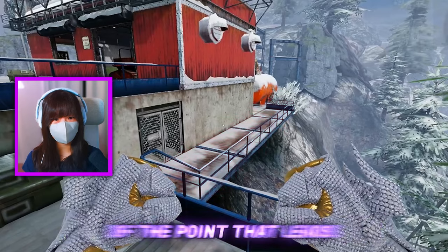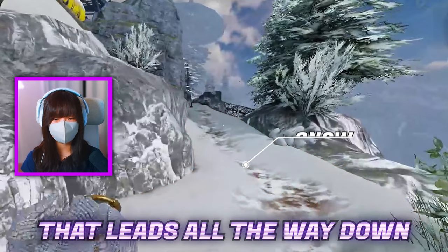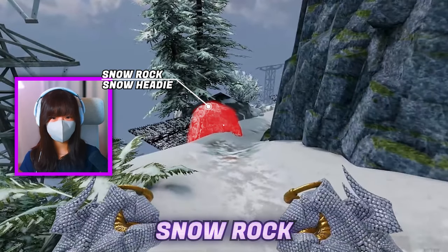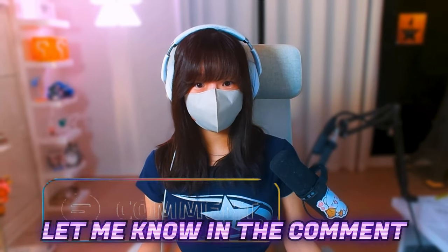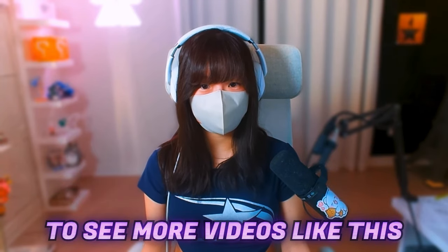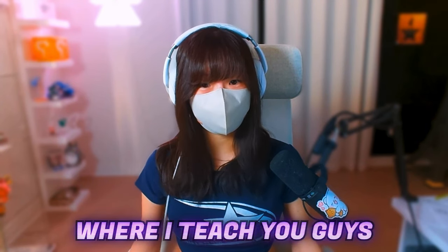This pathway outside of the point that leads from the spawn to the hill is called Catwalk. And lastly, the secondary entrance that leads all the way down to the A bomb site is called Snow, and the rock over here you could call Rock or Snow Rock, whichever works. That basically wraps up my first ever video for my callout series — let me know in the comments if you guys learned anything new and if you guys want to see more videos like this where I cover all of the competitive maps, and if you want to see videos where I teach you guys how spots work.